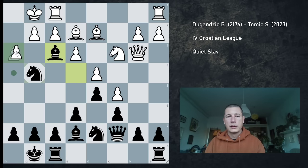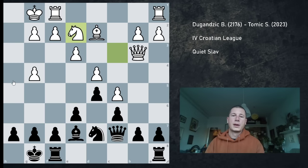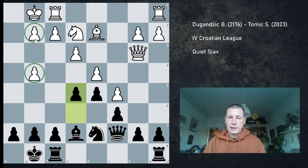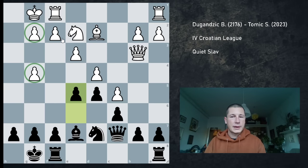You cannot recapture the bishop. So gxg4, and Be2 — Ne2. Why is black better? Black now gets to play e5. These pawns have been doubled, white's defenses are basically non-existent around the king, and I'm breaking through the center.